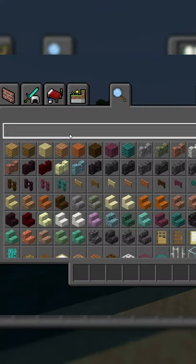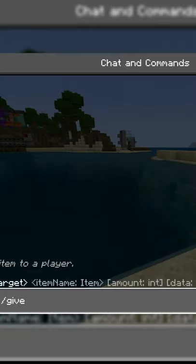When you are in a creative world, you will notice there are no command blocks in the creative inventory. So you will need to do this command in the chat instead.